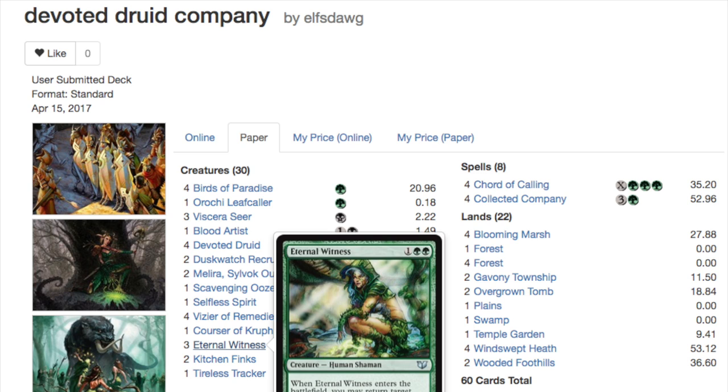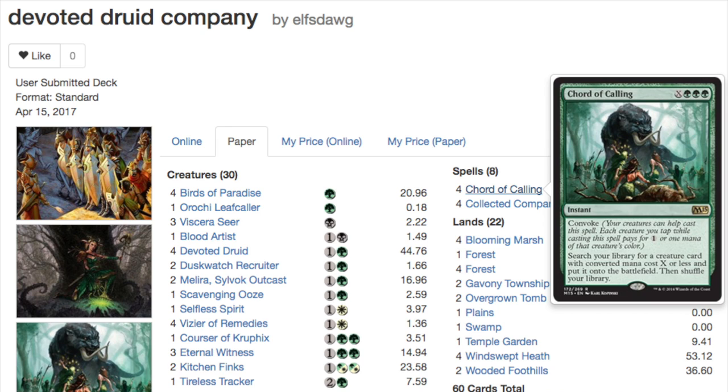You have a consistent turn three win if they can't interact. It's all about tempo — if they spend a turn Fatal Pushing you or holding up mana for a counterspell, that's okay because you have Collected Company at end of turn. What's really crazy is end-of-your-opponent's-turn Collected Company into Vizier and Devoted Druid — then just go off. That's almost exactly like the Splinter Twin combo. You do have Birds of Paradise so you can play Collected Company on turn three consistently, and if you already have one piece you might even grab both with Coco. That's why I love this deck — it has consistency.